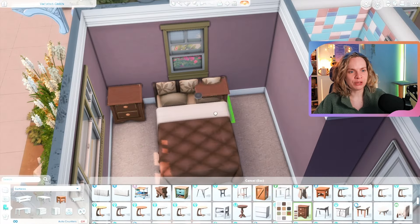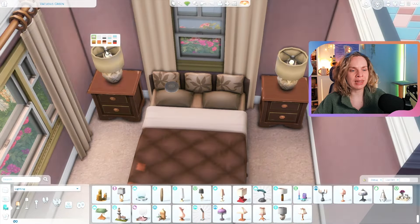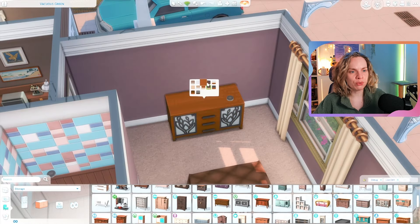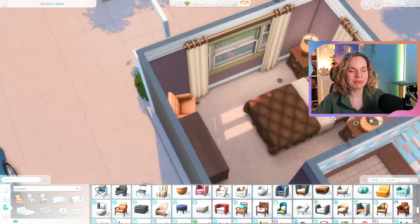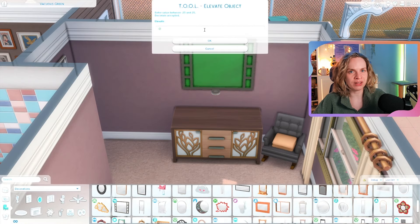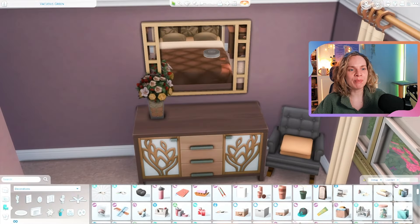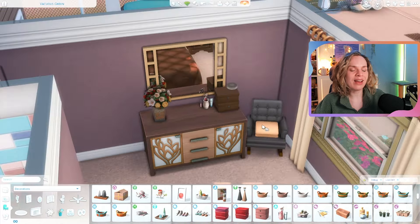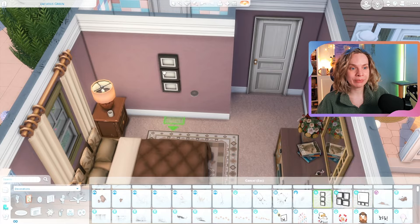I think this might actually be my favorite house out of all three. I like the colorfulness of the first one — it was out of my comfort zone — but this one feels very realistic and cozy. I really like the jack-and-jill situation for the kids' rooms and the dark brown and purple colors in the parents' room. The kitchen and living room came together really well.